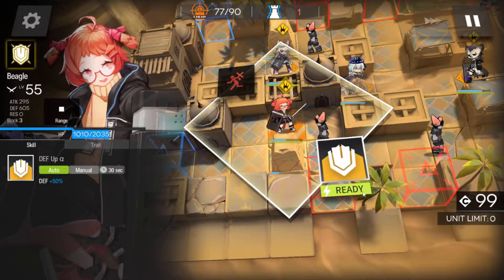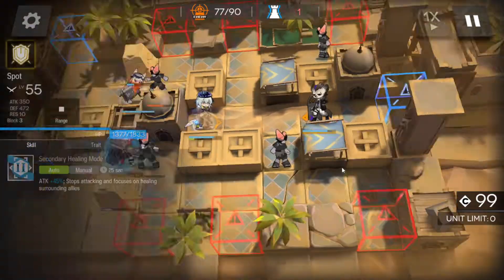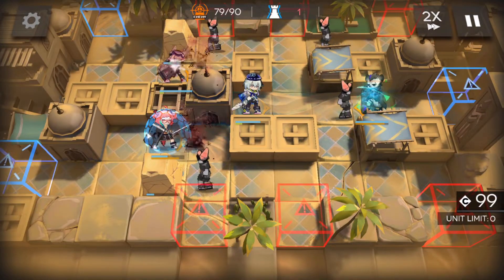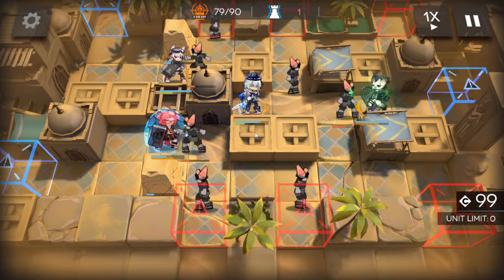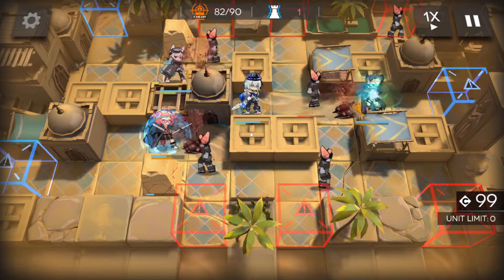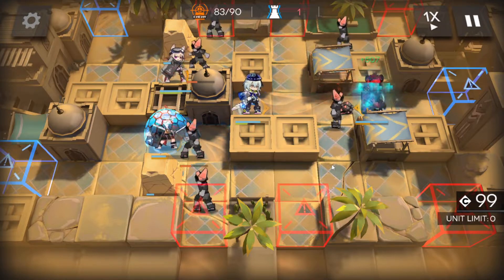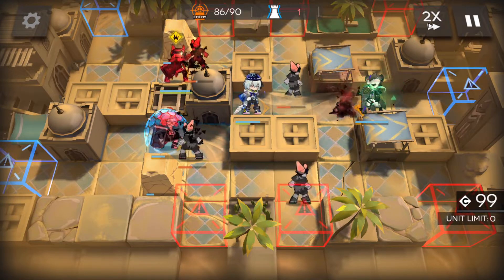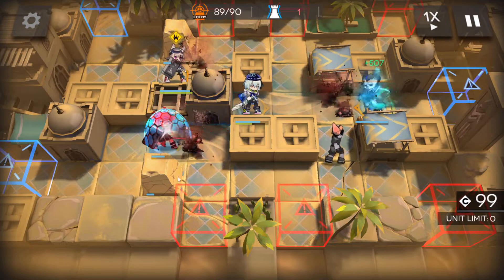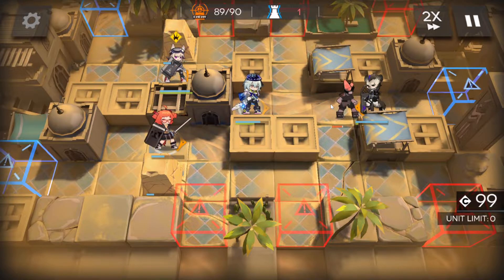For this last wave, Beagle's not looking so great, so we're just gonna use the skills as we have to. This is just another last swarm wave, so it's all Mizuki. It's just better to be on the safe side and use Beagle's skill just to make sure that nothing goes awry.